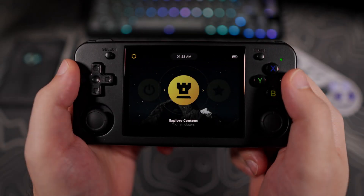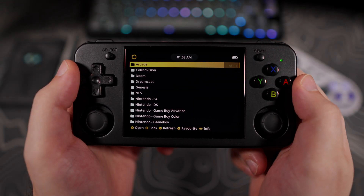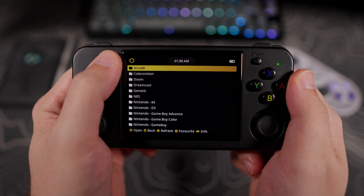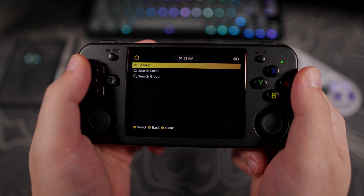Some good news for people with large libraries: content search has been added. To get to it, open Explore Content, then press Select, which will take you directly to the search menu.